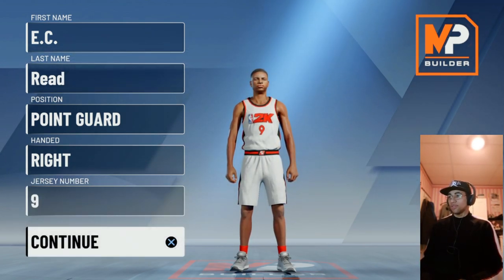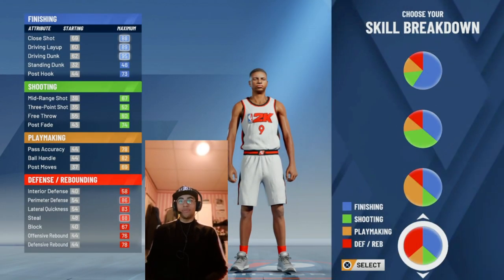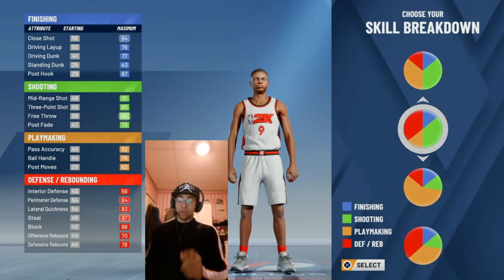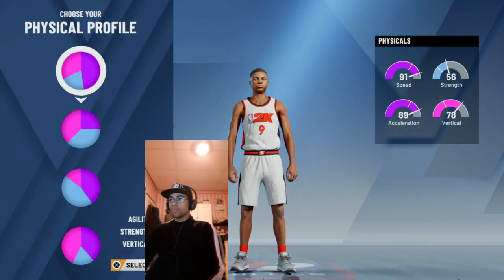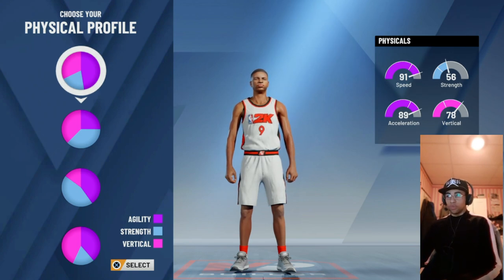Jersey number doesn't even matter, but for the sake of the video I'm gonna do it exactly the same as I did on the first one — number nine. For the pie chart, pick the red and green one — shooting and defending.